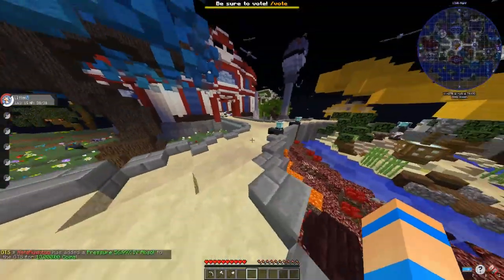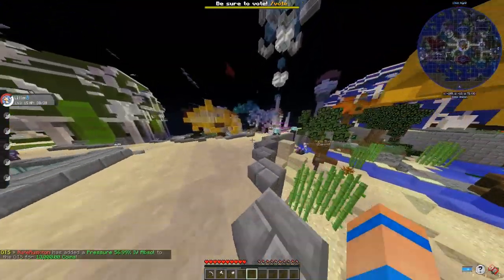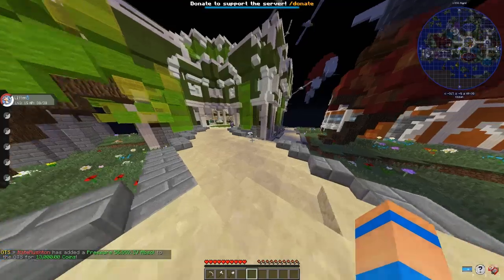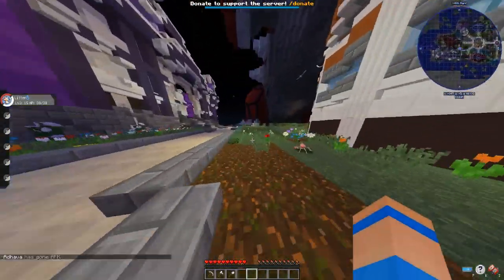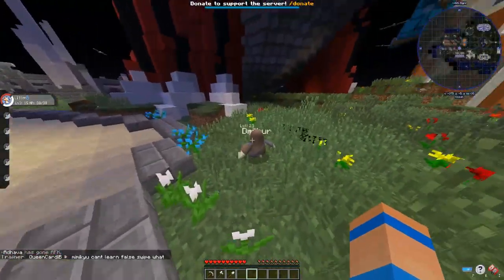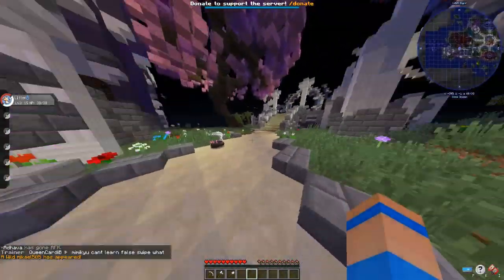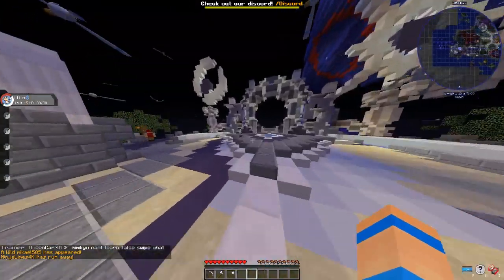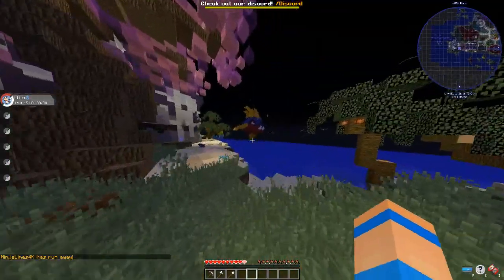The first thing we should do is get a base going, because mobs drop a ton of just trash. Sometimes you get good loot and stuff, and you need to store it. There's Drillbar — there are so many Pokemon I have not seen, by the way, that they've added to Pixelmon since the last time I played. It was so much fun last night just seeing new Pokemon.